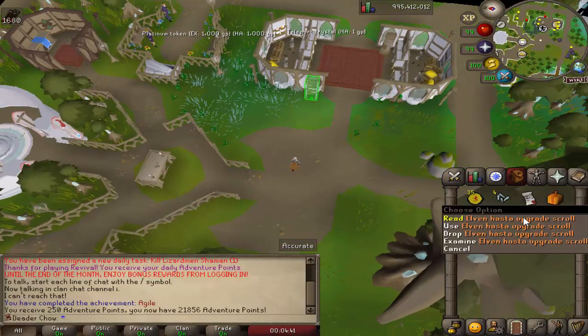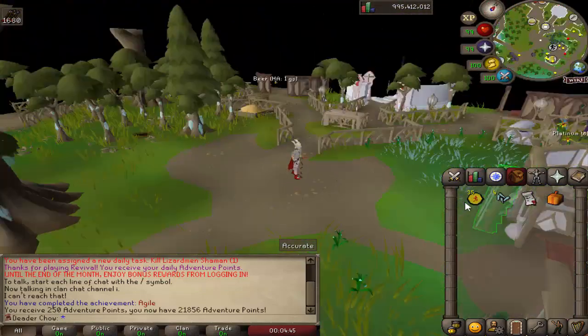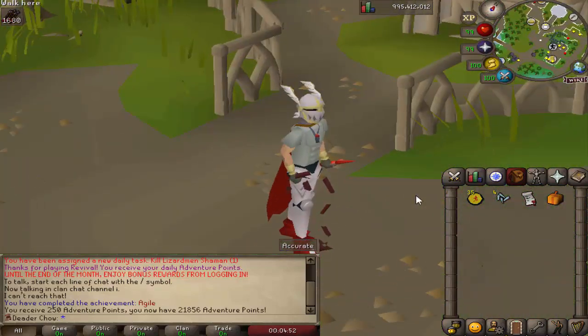We got the elven hasta upgrade. The reason we needed this is so we can go kill experiment number twos, because the elven hasta upgrade — the upgraded one, the titan hasta — actually counts as a leaf-blade weapon.